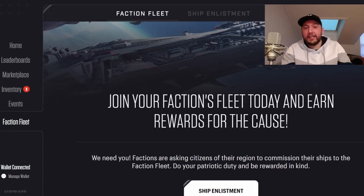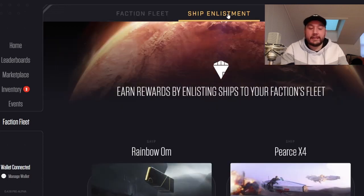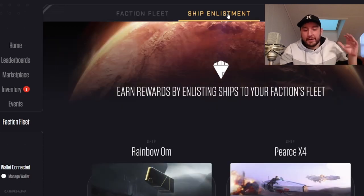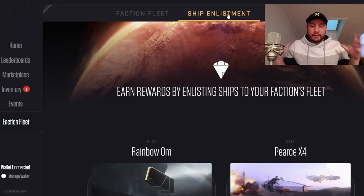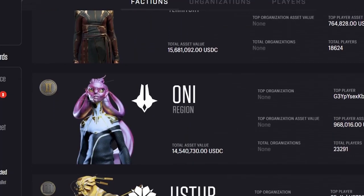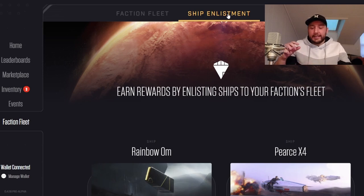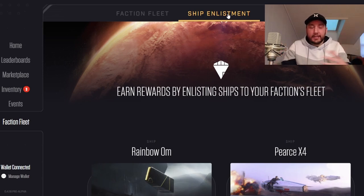Once you have your resources ready, come down to the Faction Fleet section. There are three tabs: Faction Fleet, Ship Enlistment, and Fleet Briefing. Once you enlist your ships, you'll see them in the Faction Fleet tab. If you don't know your faction or haven't signed up yet, when you first come into the game you can choose one of three factions: MUD, ONI, or USTUR.